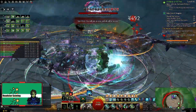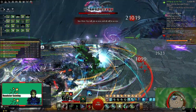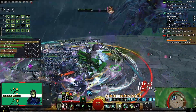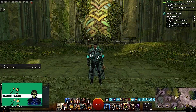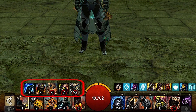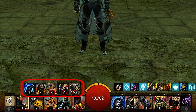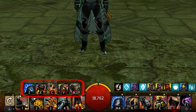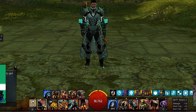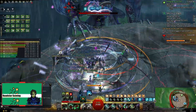Engineer is decent. The leveling experience is acceptable — it could be better if it could use more weapons, but it has only 3. The main mechanic for engineer is the tool belt, which changes based on what utility skills you choose. The leveling process could be better, but the fact that you have weapon kits that switch your entire skill bar to something else makes the experience a lot more bearable.